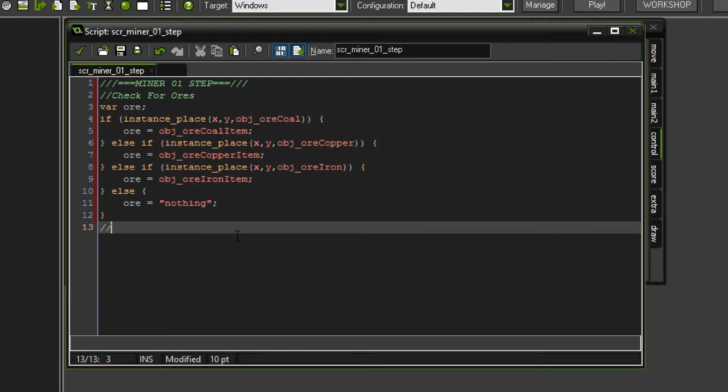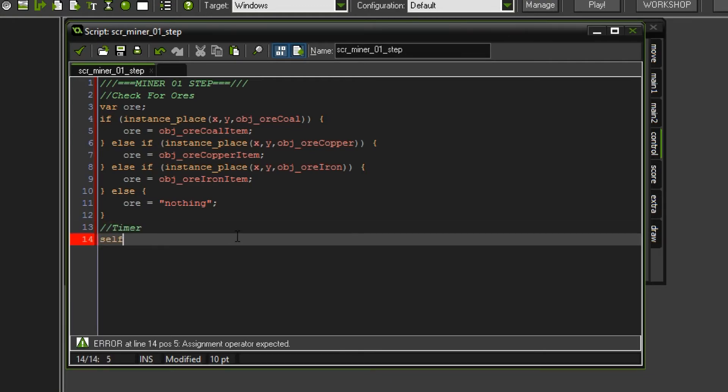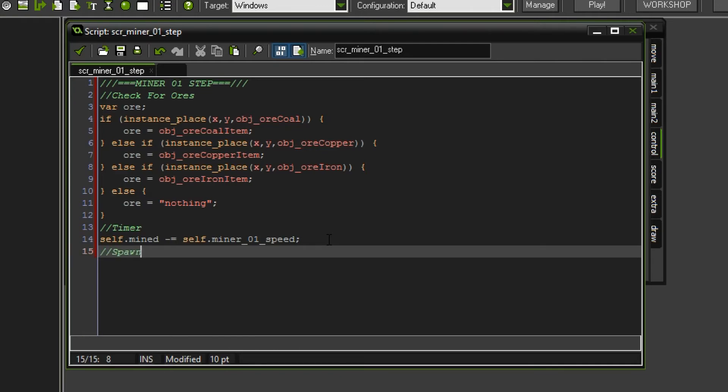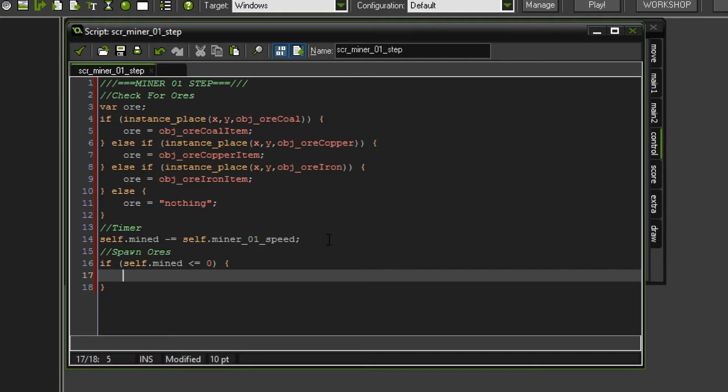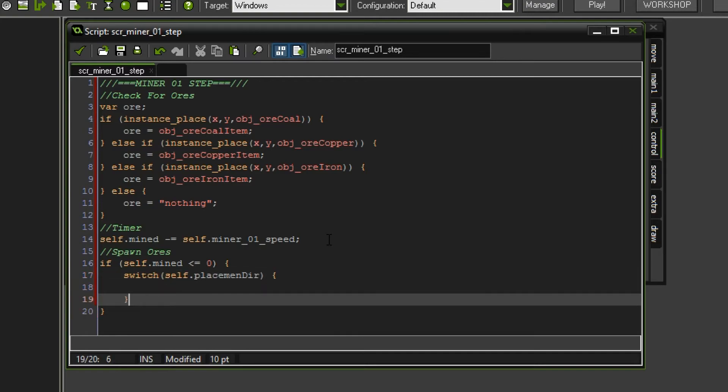We want to set up the timer I talked about before. So self.mine should minus-equal self.miner01_speed - so after 100 frames the timer should be at zero. That is all we had to do for the timer. Now we are actually going to spawn the ores at the correct location. So for that we want to check if self.mine is smaller or equal to zero - then we want an ore to be spawned. In order to determine where we have to spawn the ore, we first have to know in which direction the miner is looking, and we already have that in a variable. So we can make a switch statement with self.placement_dir.